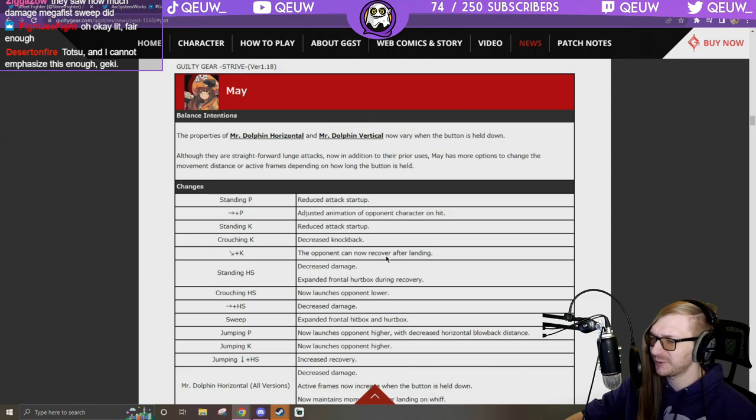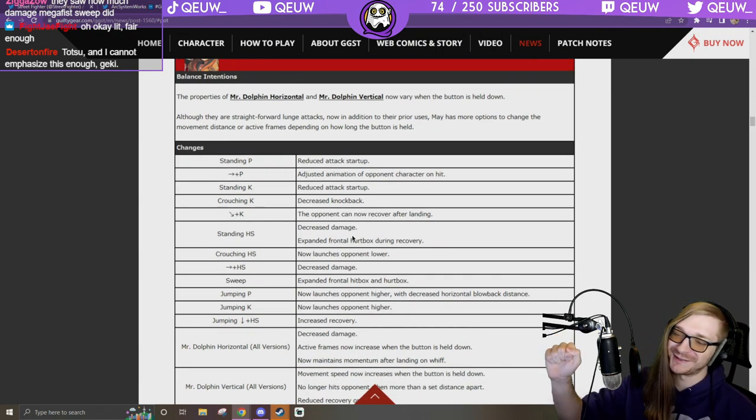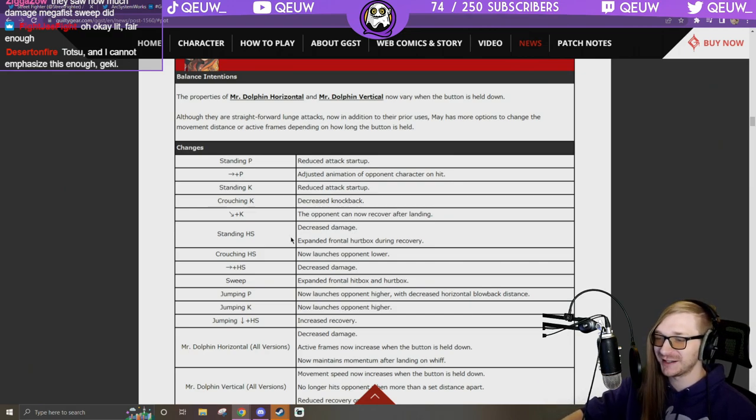Slide: the opponent can now recover after landing — so she doesn't get a free knockdown off that anymore. ZNH: decrease damage — big buff for the boys, that's how she gets TODs in the corner. Expanded frontal hurtbox during recovery — now you can whiff punish it easier. That's a huge dub.